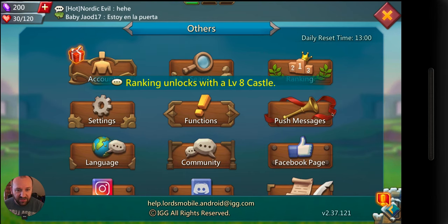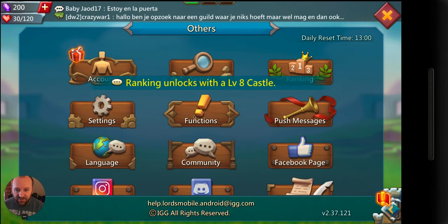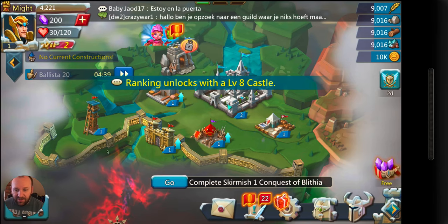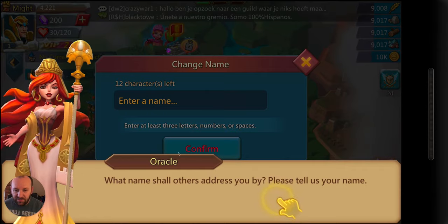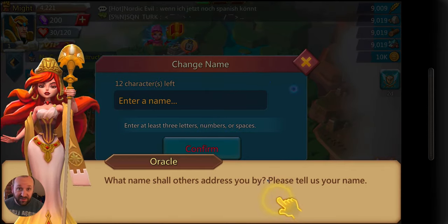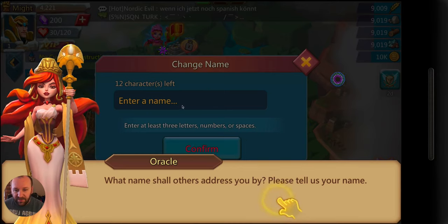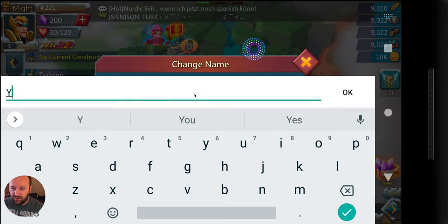It'll make you do a couple of little things before it lets you do anything else — like make some troops. Now I've got my first little bit of information. Let's go ahead and take a look at the kingdom. I can't view it until I'm ranked eight. This is a brand new kingdom, and now it wants me to create a name. I'm just going to call this 'Burt Tube.'